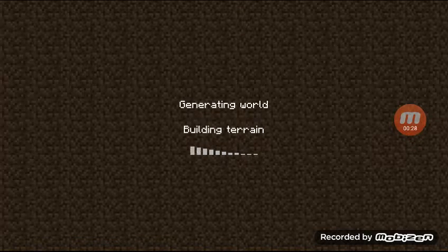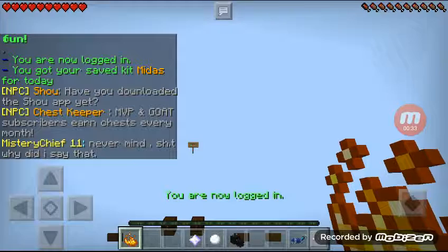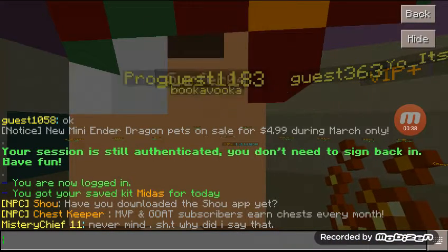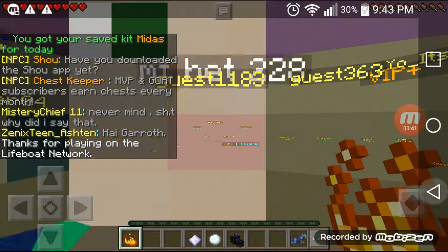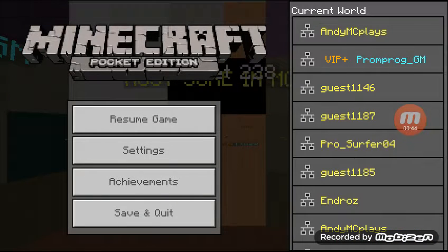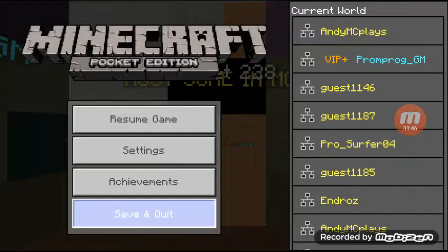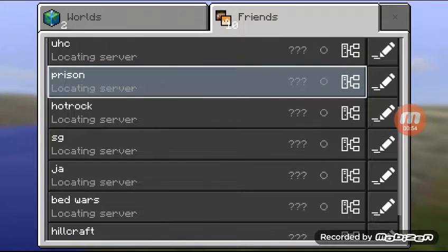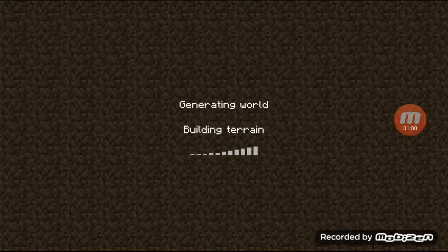A purple thing will come up when you get VIP. So you just have to keep going into the same server and then it will give you VIP for free. And that's an amazing trick because I found out that you could do that because I keep going on the server over and over again.